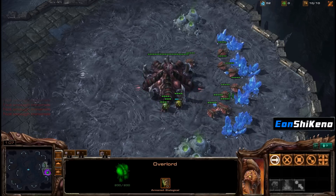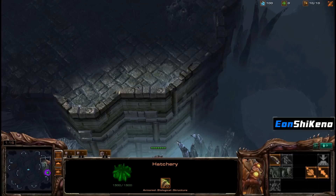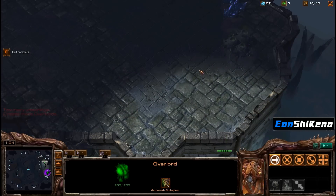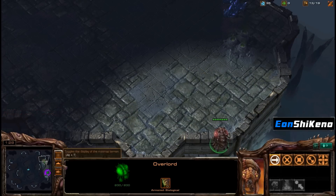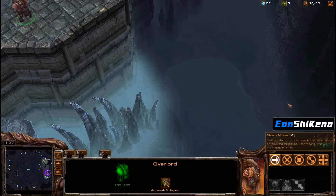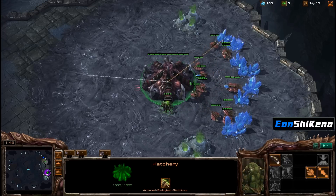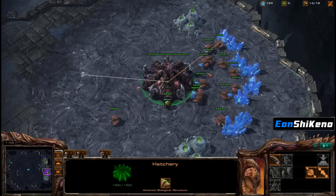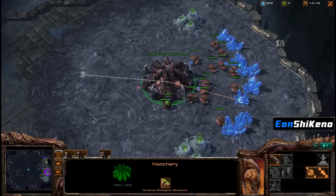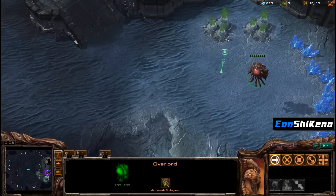So versus a Terran. What am I gonna do this game? I'm gonna go like Heavy Ling style — go Stefano style. Any base up here? No base, doesn't look like it. Oh, there it is. So I'm gonna go ahead and scout that sooner so I can go harass his little worker. Put that up just a little bit closer.